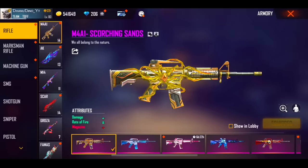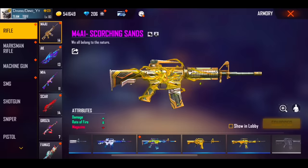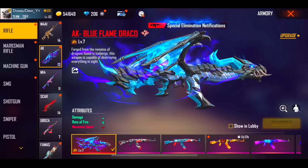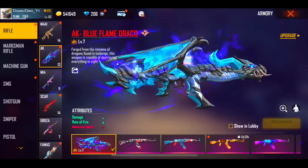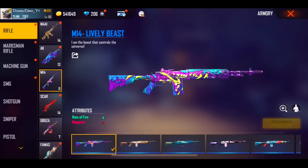Let's start with M4A. We have 14 skins in M4A. I have to use this skin mainly. I will use M4A and the remaining skins. I will try the remaining skin again — you can also try it. I am using M14.